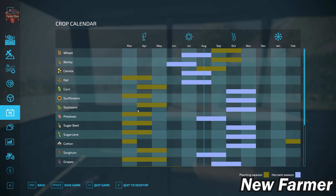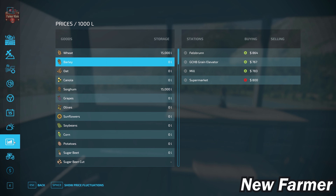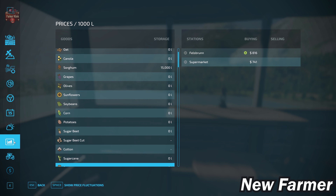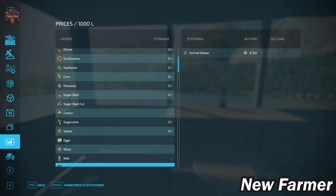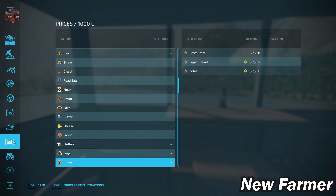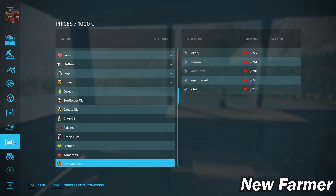Taking a look at our crop counter, we have the standard base game crop counter available in Farming Simulator 22. Looking at our prices screen, we do have the ability to sell all of our base game crops, as well as eggs, wool, milk, silage, hay, straw, and grass. We also have the ability to sell all of our base game production items.